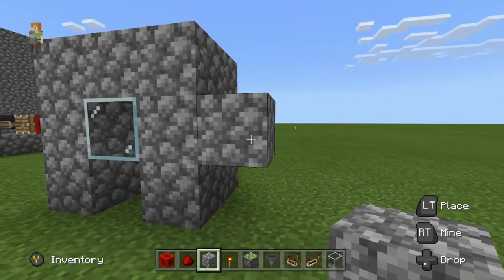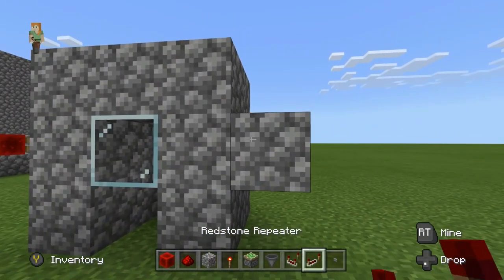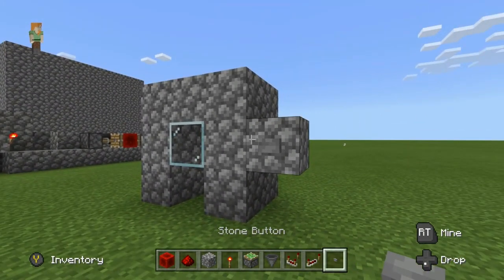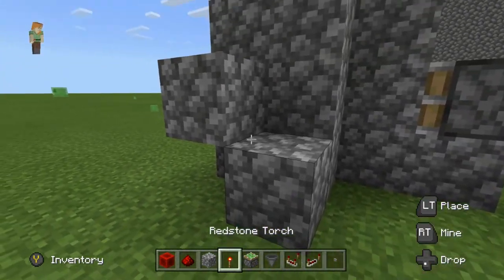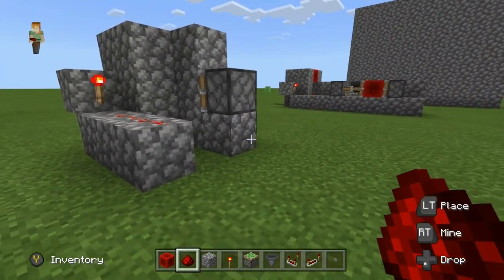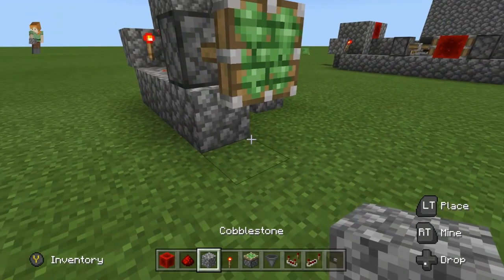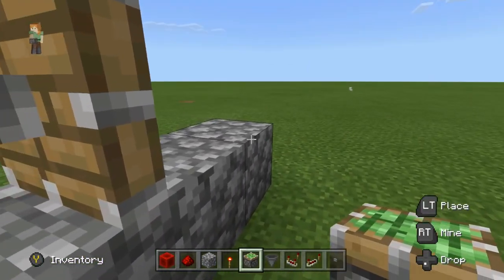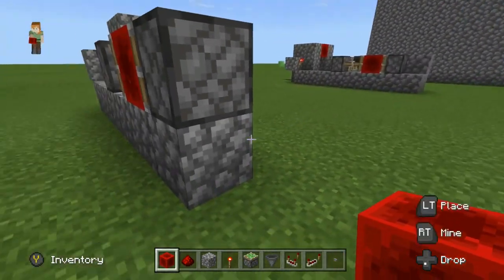Put a block to the side — one to the side — and place your button right here. I've always used stone and it works well. Next, put a block behind with a redstone torch, then redstone one-two, one-two. Then place another block, a sticky piston facing you, a block underneath it, another block, another block.